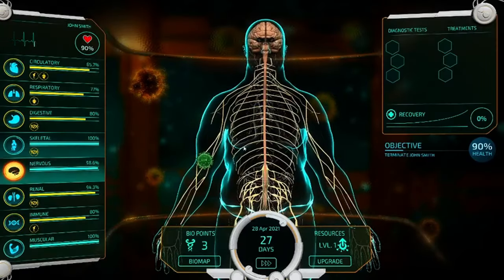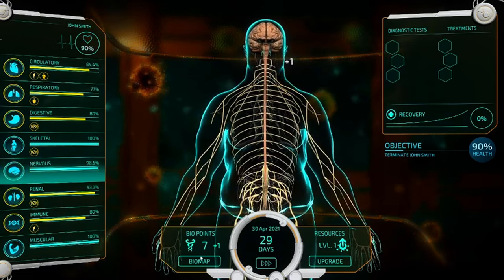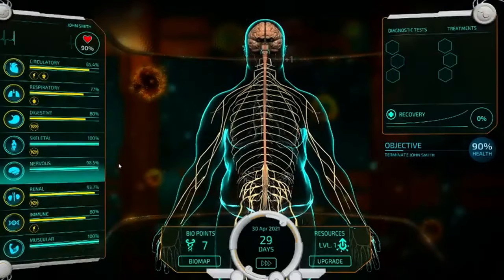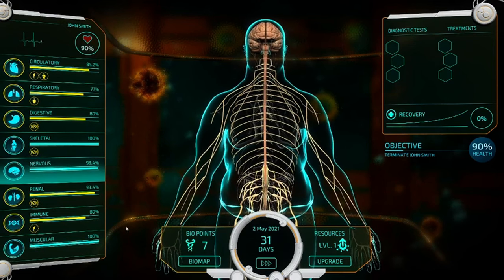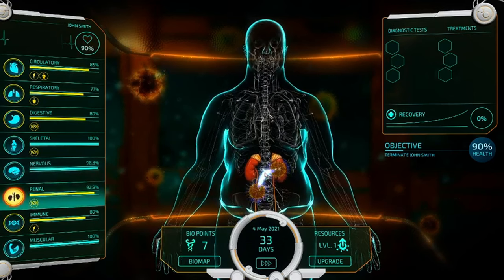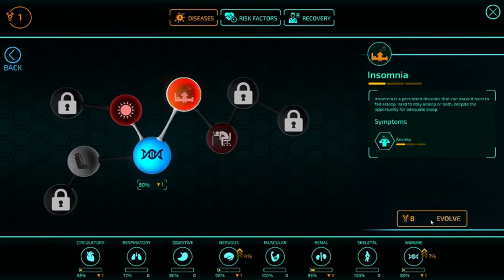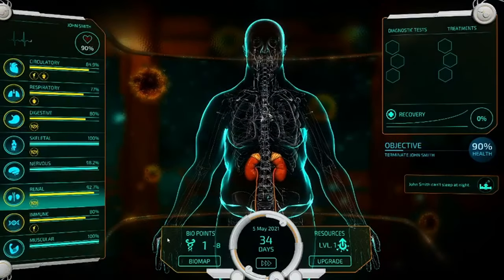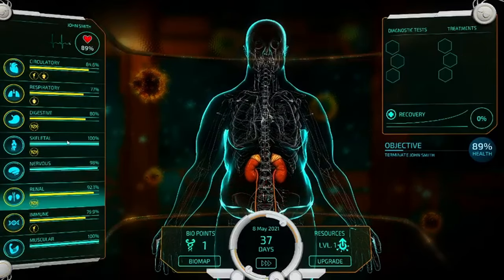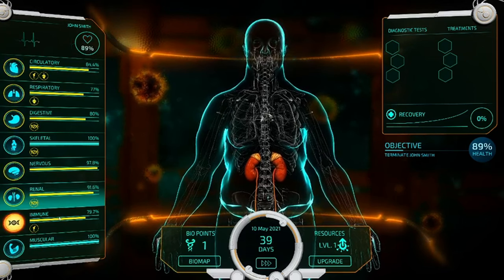Whether you choose the path of the healer or the harbinger, Bio Inc. Redemption offers a multifaceted gameplay experience. You'll navigate through the human body's complex systems, collecting points by zapping various elements that pop up like differently colored blood cells. These points are your currency, allowing you to invest in symptoms, diagnoses, lifestyle changes, or medical interventions. But it's not just a simple point-and-click affair. The game challenges you to balance your focus across three categories: symptoms and diagnosis, lifestyle, and medical.